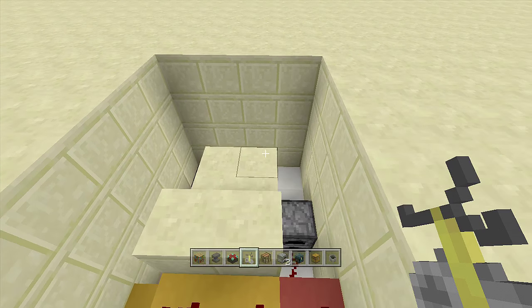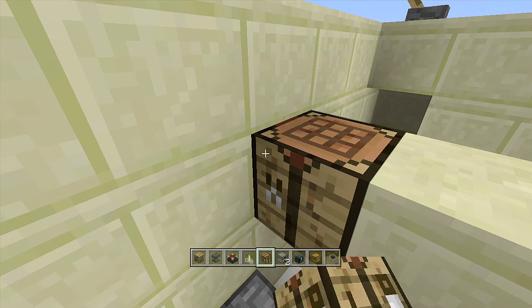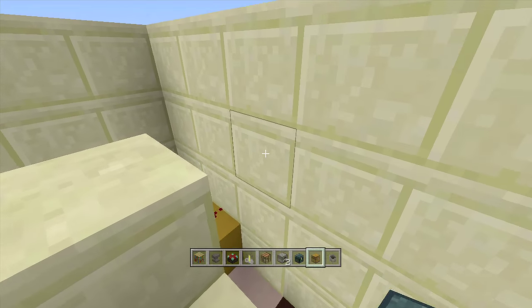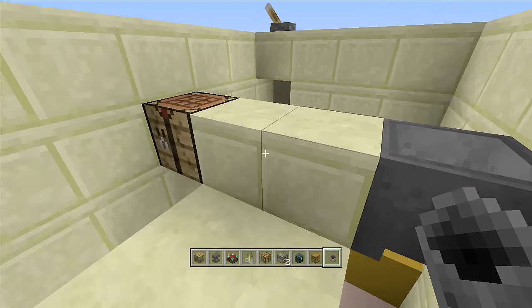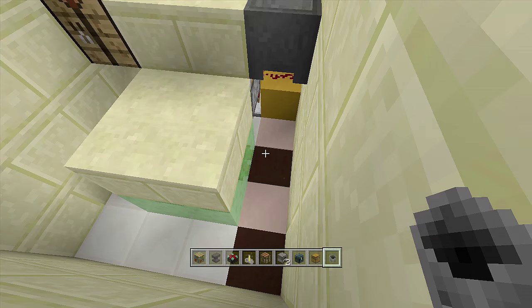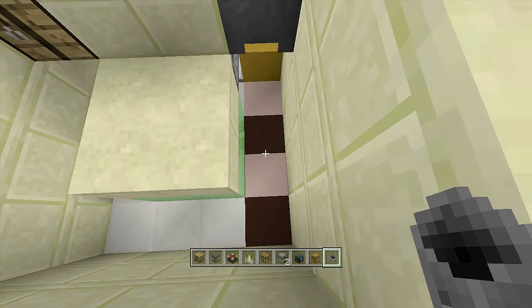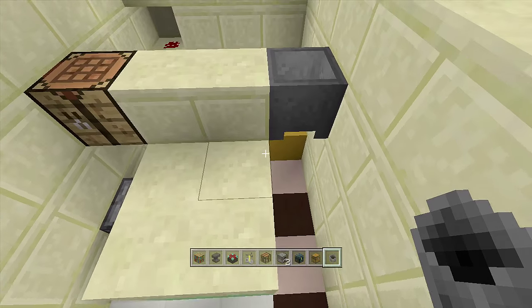Last but not least, I'll show you how I built the inside of my armory. Come down here while it's open — in this corner place a crafting bench, and in this corner place a cauldron. The reason you want these two on the outsides is because slime blocks can attach to them and you don't want that. Make sure there are no blocks around your slime blocks whatsoever.